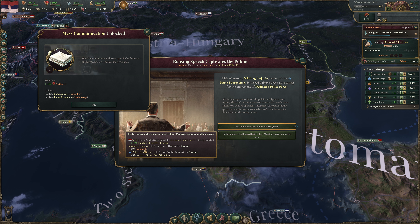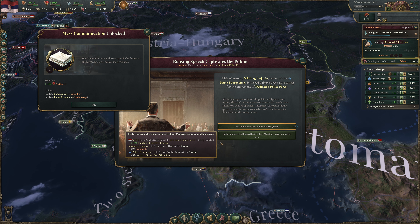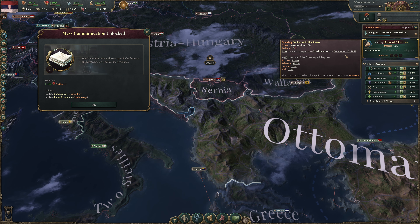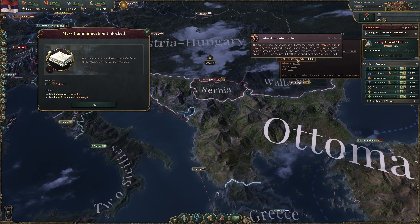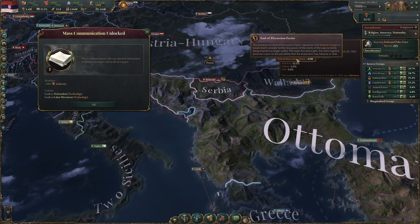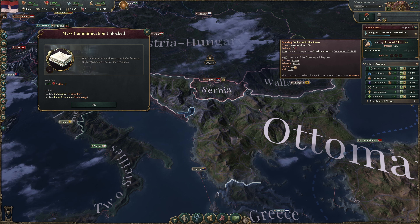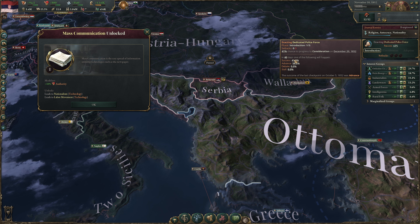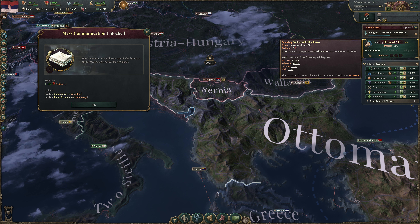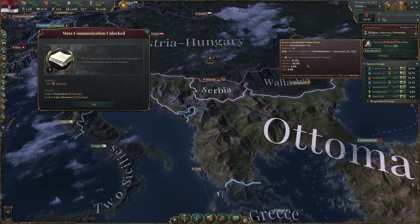Greece is the only option at minus 5, and we owe them an obligation. But an alliance with Greece doesn't help us much. Basically we're going to have to take on the Ottomans on our own, or at least attempt it. It's possible that even without a formal alliance, one of the great powers might sway to our side during a war. A Discord within Landowners advance event fires for Dedicated Police Force — a faction within Landowners supports the law and is breaking away. We choose to have the Armed Forces extend an open hand to these mavericks.